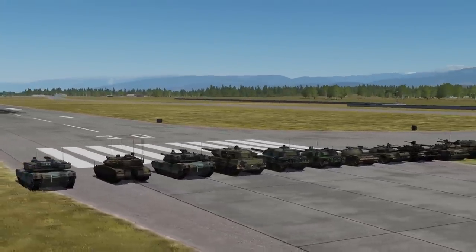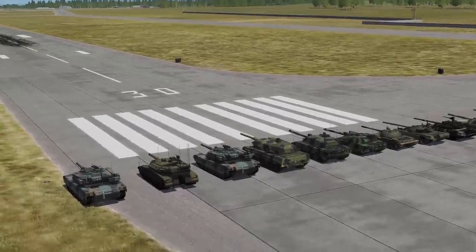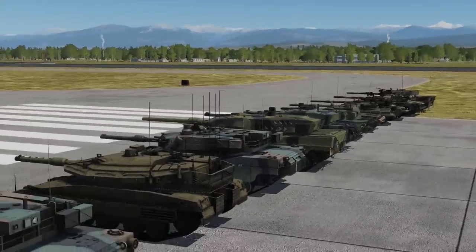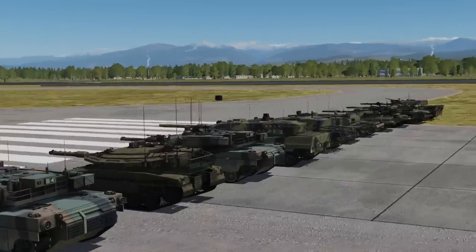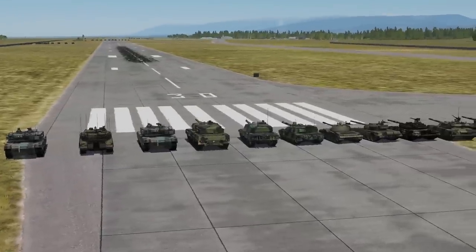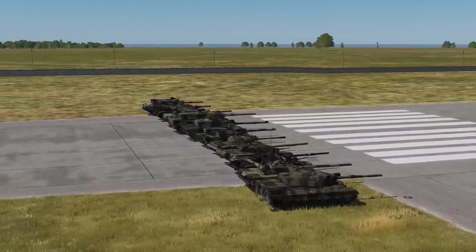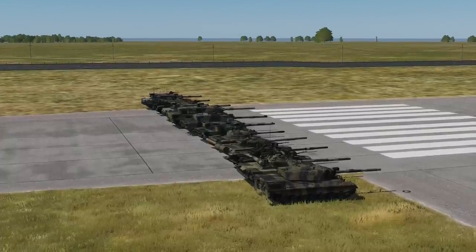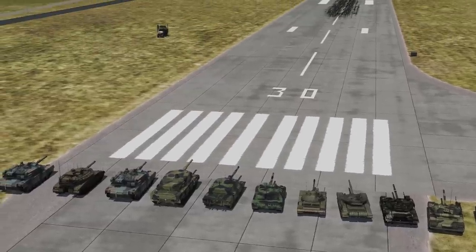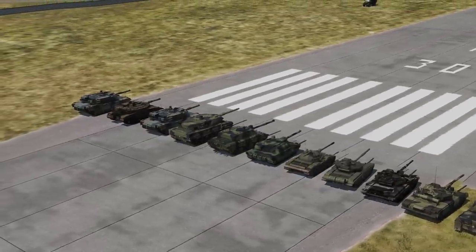The other type is cage or slat armor — that racking you see on the outside of vehicles in Arma 3. It's designed to defeat tandem warhead RPGs like the RPG-7V, which has a long rod on the front that pushes the fuse back. The slat armor lets that rod hit the side and causes the warhead to detonate against the slat armor rather than the vehicle itself, protecting the hull.